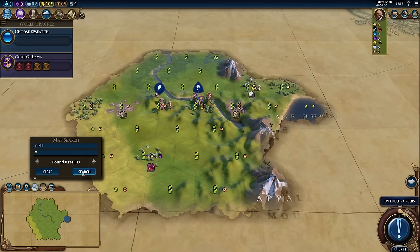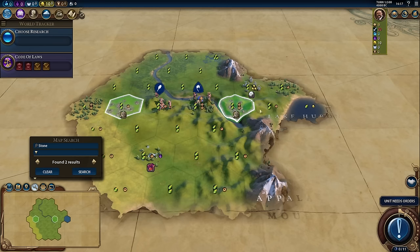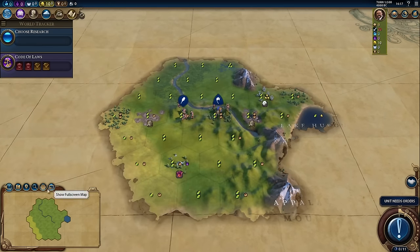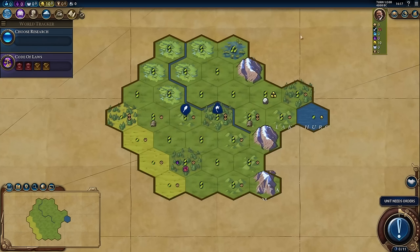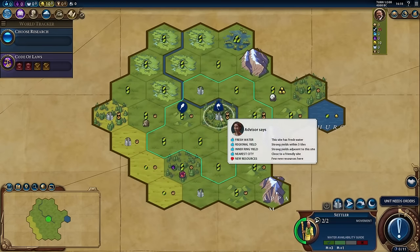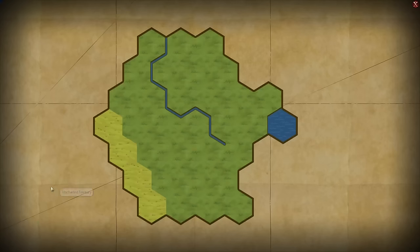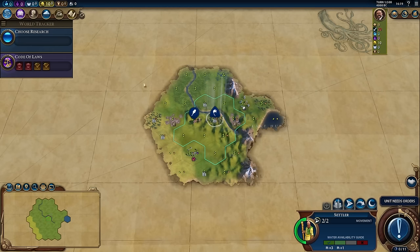More map features include a search. If I typed in hill and then hit the search button, it'll show me all the hills. Or if I typed in stone and hit search, it'll show me all the tiles that contain stone. The game also has a strategic view, which just replaces the artistic-looking map with one that some players may prefer, especially when the map starts getting a lot more complicated. You are able to play most of the game through the strategic view if you so desire. And then lastly, there's a full screen map mode that you may like to take a look at every once in a while.